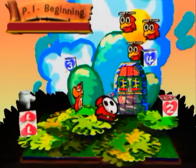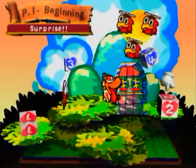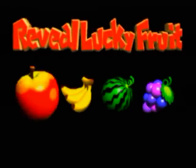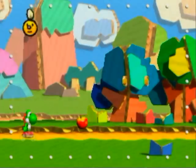Anyway, this is our level select screen for Yoshi's Story. The game is divided into six chapters, each with four different levels. We're going to start with level 1-1, Treasure Hunt. There are a lot of moving objects. And our lucky fruit is bananas. You will never escape those.